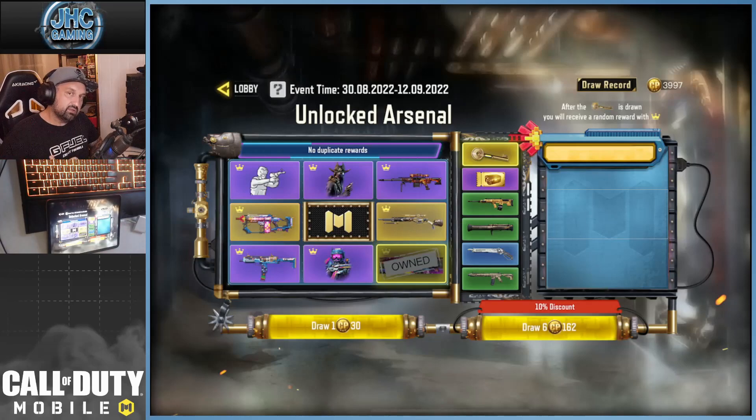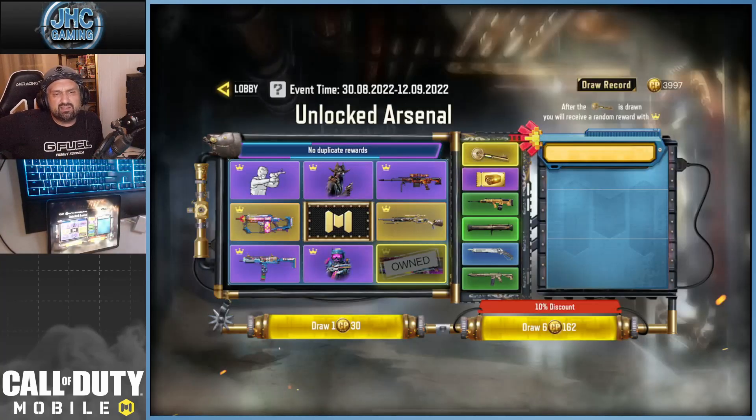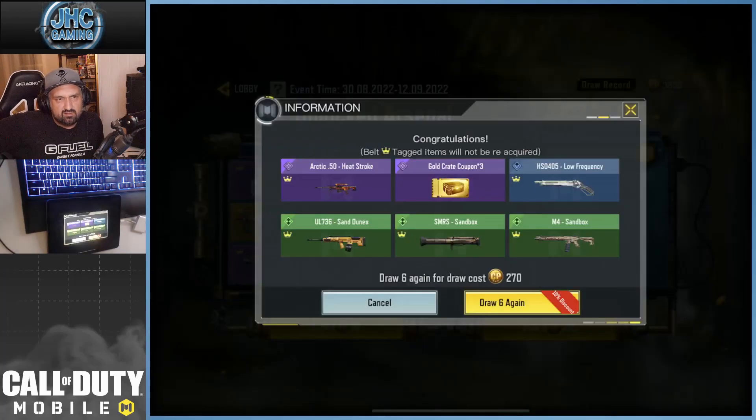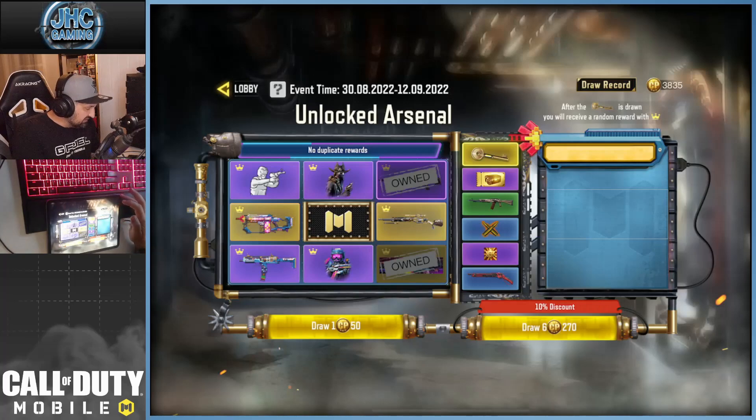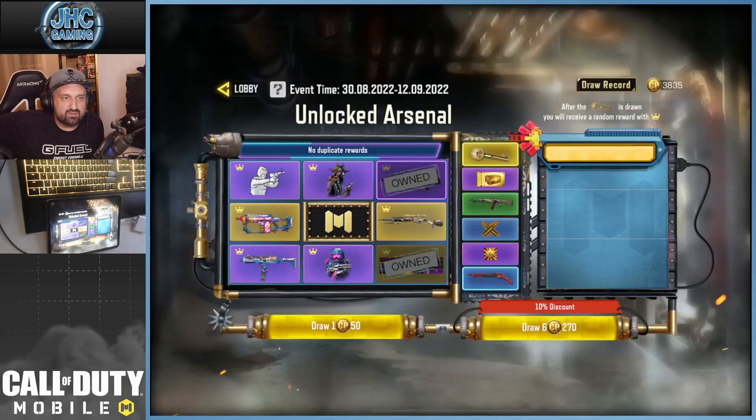The next six is gonna be 30 CP, so I'm gonna do a few until it gets expensive and see if we can get lucky. We did six — we get the Arctic 50, that's the purple thing we got with the key. So six items, the top left is the key, and we got the Arctic 50 Heat Stroke. The next spin is 270 for one spin of the inner layer.